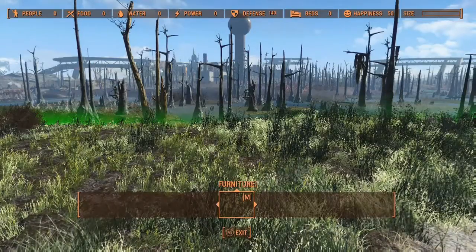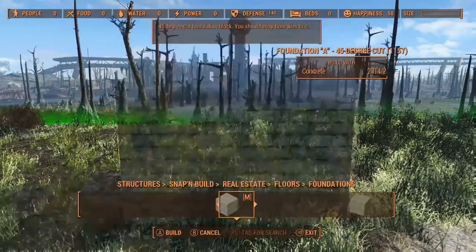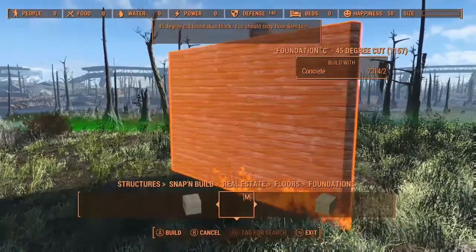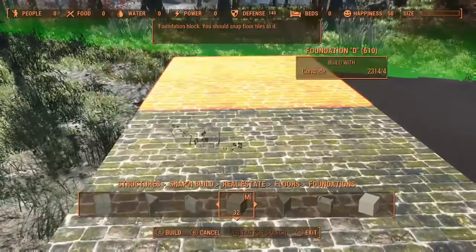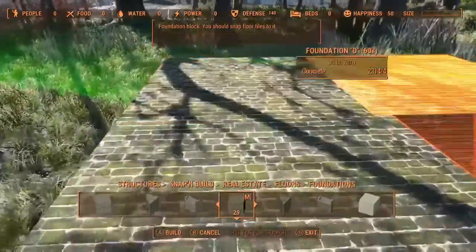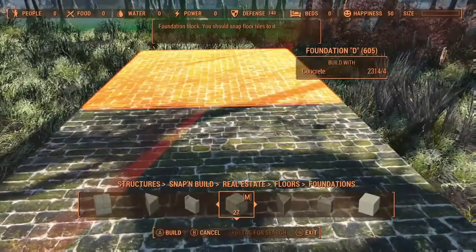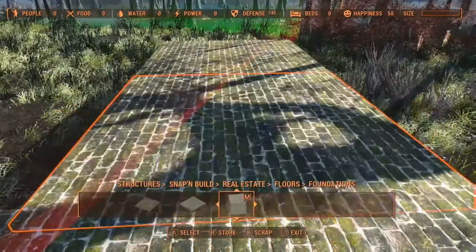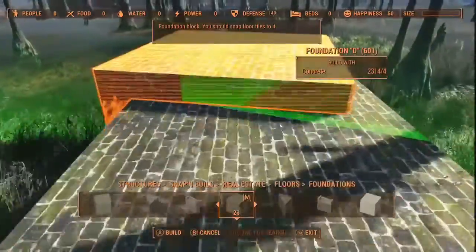Sometimes when I open workshop mode it doesn't show all the menus — they're there, it just doesn't display them until I click on one. For the foundation blocks I went with Snap and Build, using the green foundation blocks. I like them because in a swampy area they look like they'd have moss on them, which fits the theme. What I'm working on is a creepy mansion.